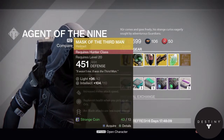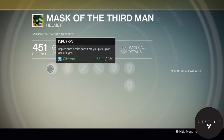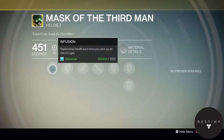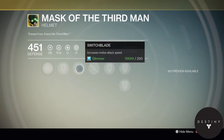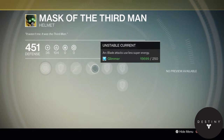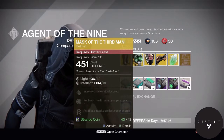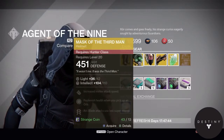The Mask of the Third Man is the Hunter exotic helmet. The stats for these are actually quite good. Infusion: replenishes health each time you pick up an orb of light. Increases melee attack speed — that's called the Switchblade. Unstable Current: Arc Blade attacks use less super energy. Intellect up to 110 — that's okay as well.